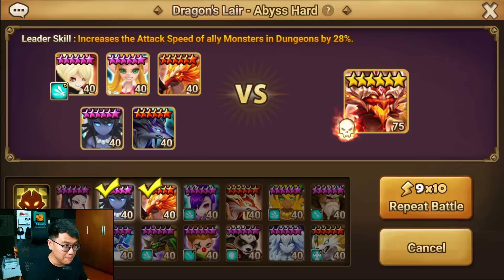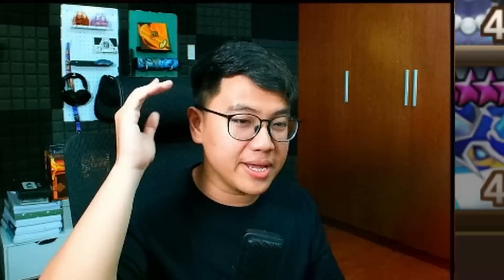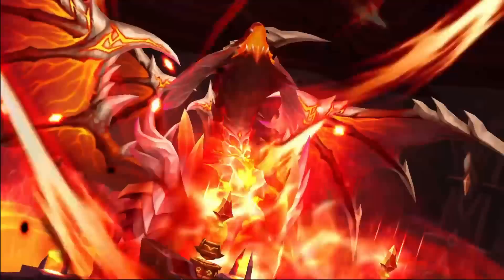Hey guys, Xiaomi. Today let's talk about the fastest free-to-play team for Dragon Abyss Heart, and it is this team right here. I have not met any faster team on my account except for putting an LD NAT5 in, but that doesn't count. For a normal person with average runes, this is probably gonna be the best option — actually, this is the best option.